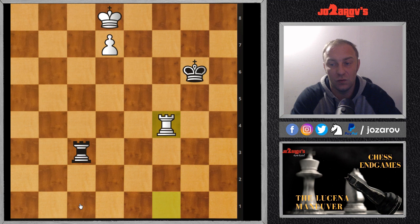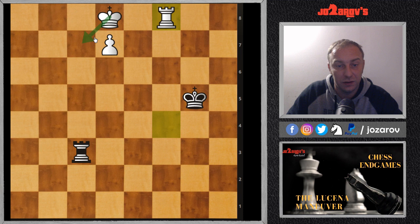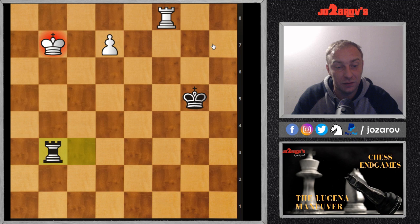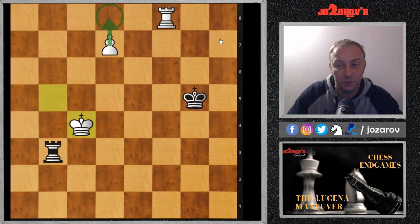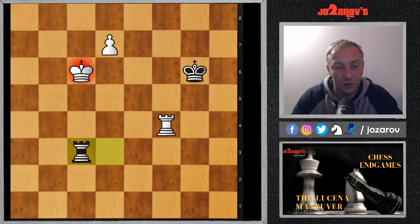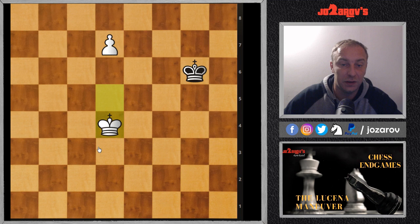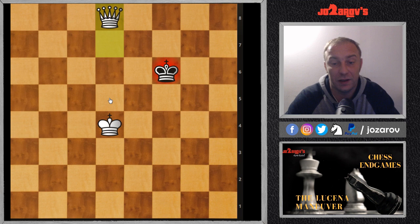After rook on c3, black is cutting off the c-file, but again we move the rook to the fourth rank. If your opponent tries king on g5 we have rook on e4 and simply continue. After rook on d3 your opponent can try perpetual checks, but we can promote in the next move. After rook on f4, black may try rook on d3 immediately, but we cover on the fourth rank and black cannot prevent the promotion. The king is too far away. Black's best is to trade rooks, but we promote to a queen and it's game over.